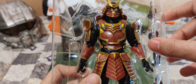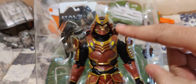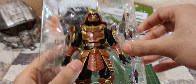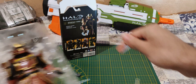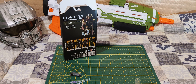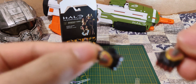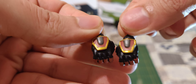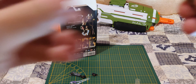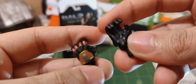And the main attraction — you can notice he has the chrome visor, something Wave 3 doesn't have. It comes with a bunch of hands: two closed hands, with some nice detailing and paint.